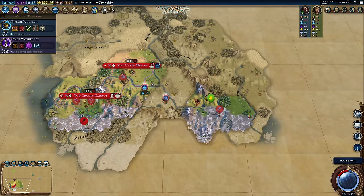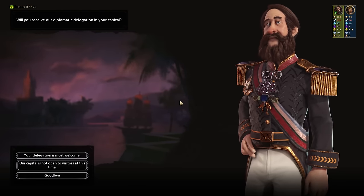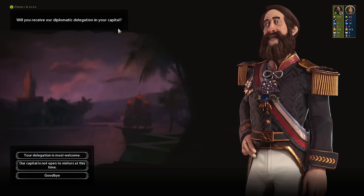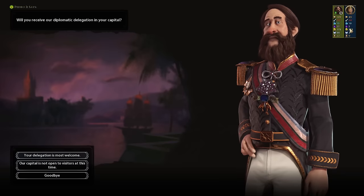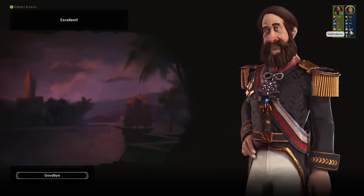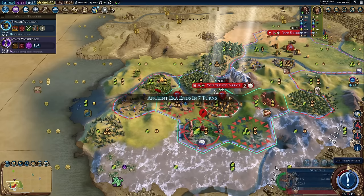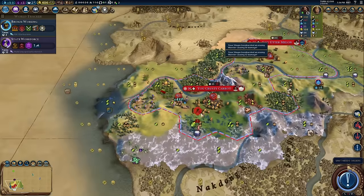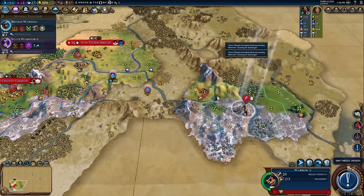As mentioned before, I'm not going for golden ages here — I want to take RNG out of this as much as I can. I'm going for Monumentality. But you can't guarantee it every game, so I'm going to show you how to do it without it. Will you receive a diplomatic delegation in my capital? Yes — watch my gold: 372, then 397. Twenty-five gold. As you can see the barbs are just attacking me and attacking me, but they are leaving themselves very exposed. I've got a good defensive setup just with a couple of slingers — it's all you need to keep yourself safe from barbs.